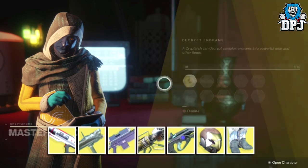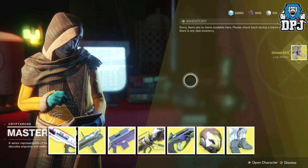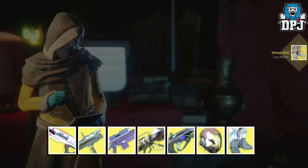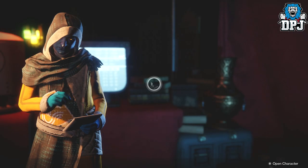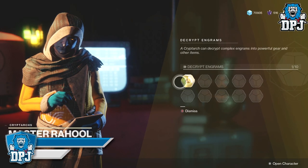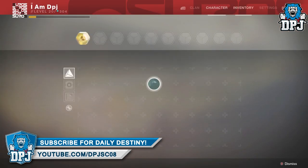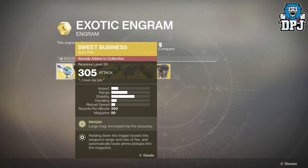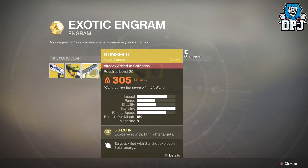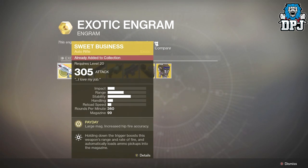Let's try again — here we see the supposedly possible exotics within the engram, but when he opens it he gets another exotic which isn't on the list. To be honest, I have another five or six clips showing this happening — people not getting exotics that are shown on the list when decrypting. So unfortunately it isn't the case whatsoever. People have obviously just been getting lucky with RNG when decrypting engrams and making videos off that without doing true research.